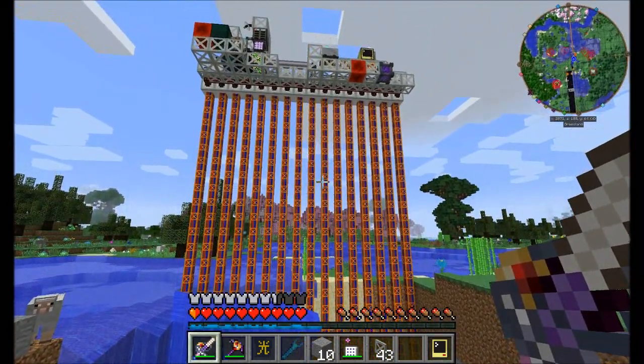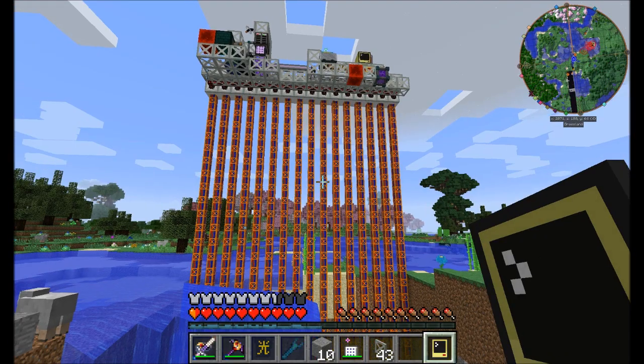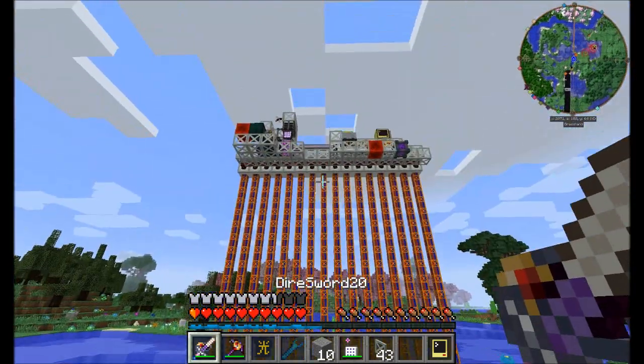The stop button works too. If I tell this thing to cycle times 5 and then hit stop, you'll notice that as soon as it's done with the current cycle, it'll jump straight to cycles remaining 0 and everything will stop. And we should see that in a second — there we go. Stop button works, cycled number of times works.